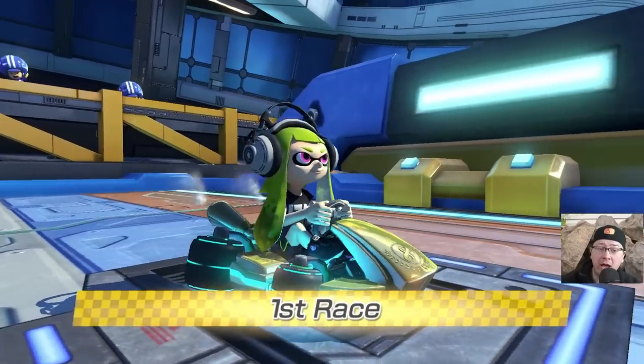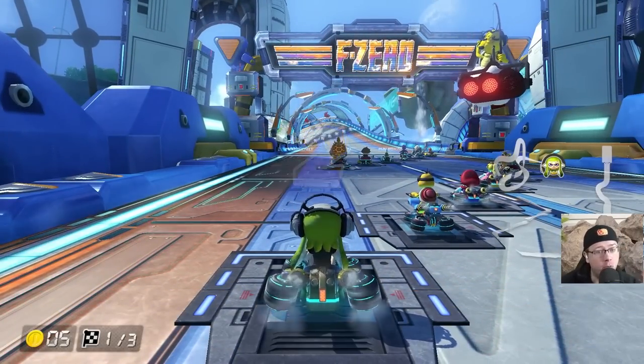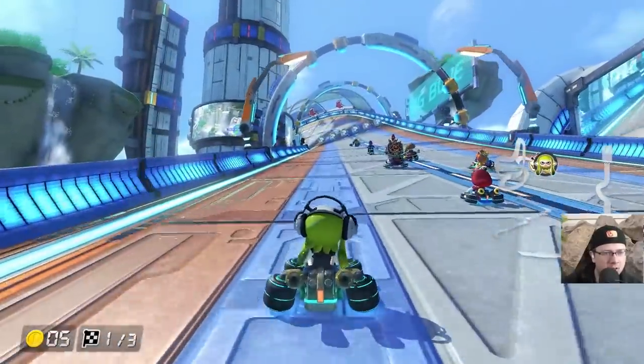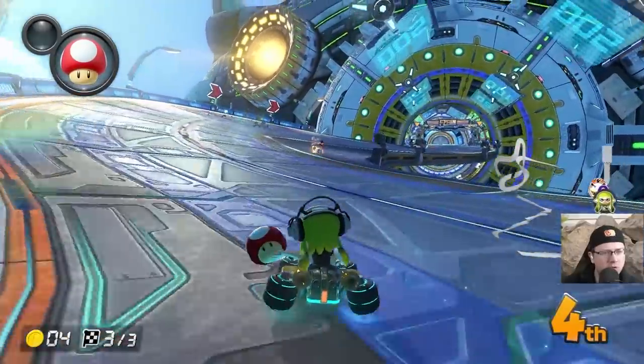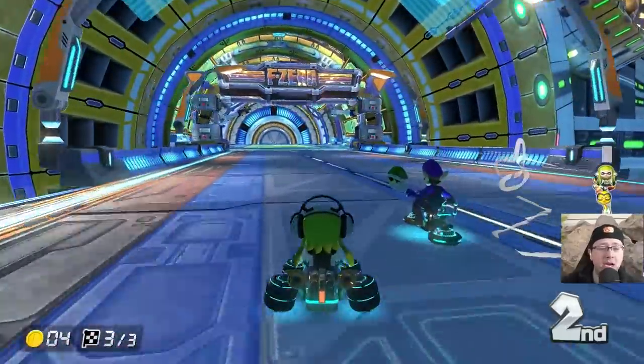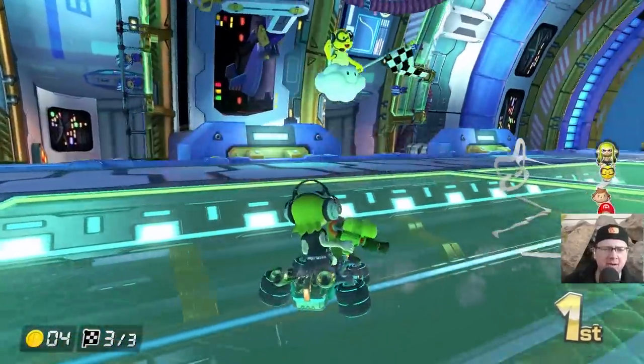Now, Big Blue actually has grass in the background. That's pretty sick. Doesn't mean we're going to run into it when we're actually racing, though. We'll probably be fine. Don't see this being an issue at all. Well, we've completed pretty much all of Big Blue. I looked the whole time — I didn't find any damn grass. How the hell did I get first with that? I don't know how.